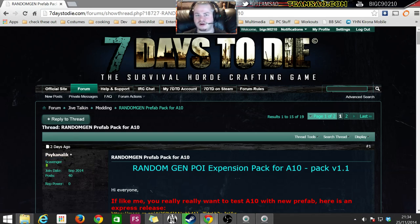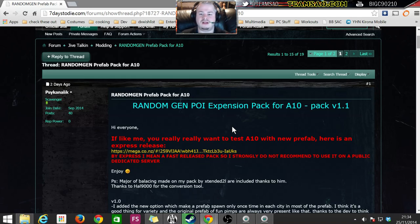This is made by Psychanalic, so thank you very much - you're an absolute wizard. There are three reasons really: one, it's Alpha 10 and it's random gen; two, my prefabs are in there; and number three, I've been asked so many times whether prefabs work for random gen. Well, yes, these all work for random gen, and I want to show you how easy it is to install.